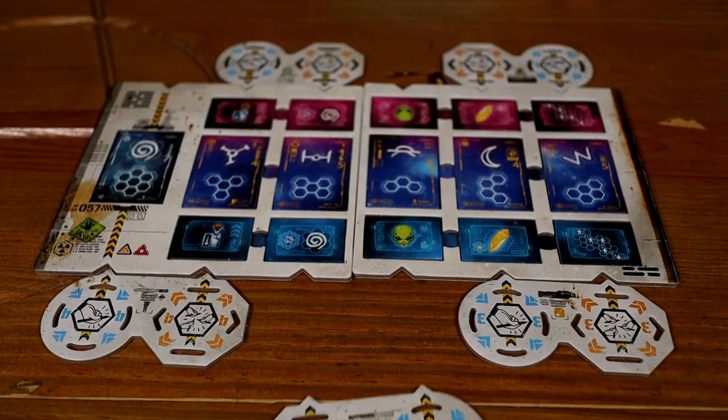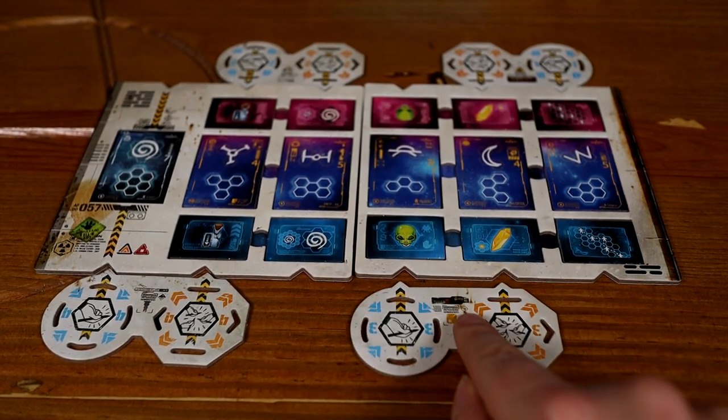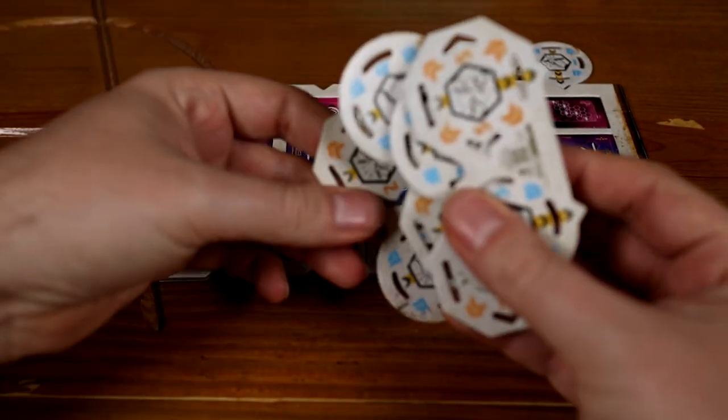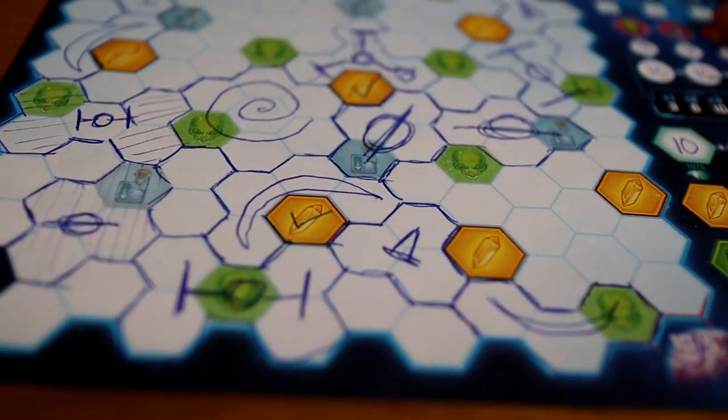When either four or five of the modules have been placed and you can no longer fit any of the modules in, it's time to prepare for a new round by simply removing the placed modules and restacking them. Play continues for three full rounds and then it's time to score.